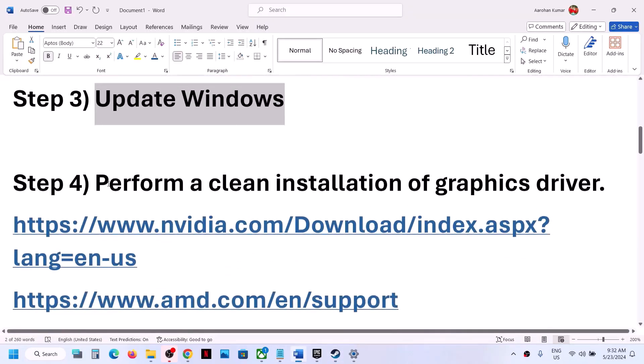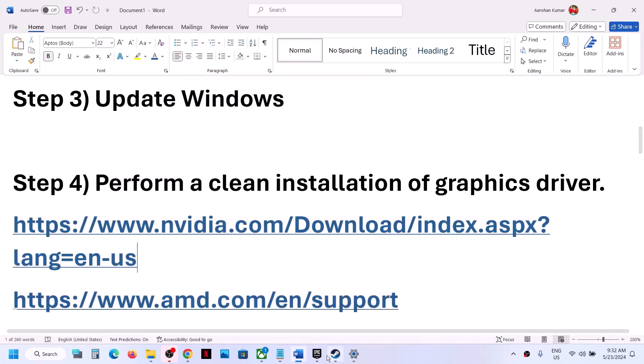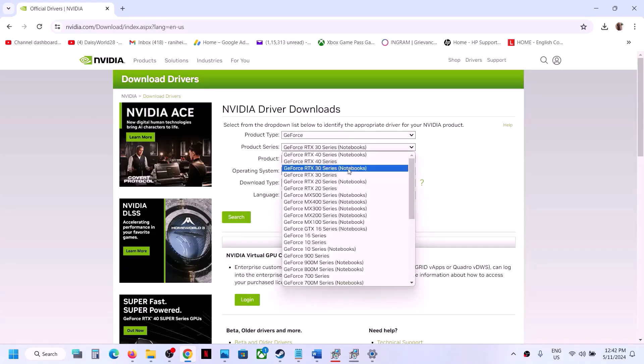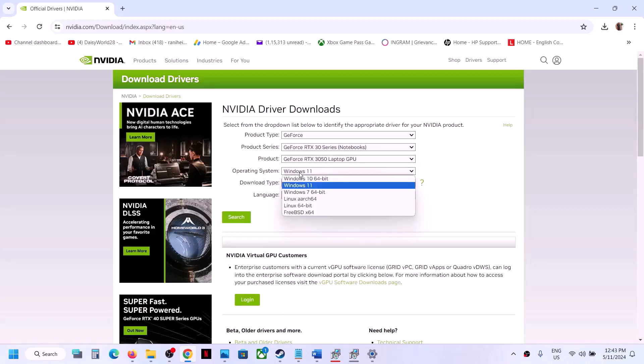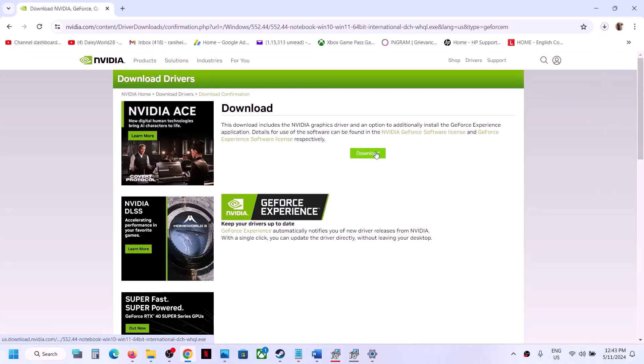The next step is to perform a clean installation of your graphics driver. If you have an NVIDIA card, go to the NVIDIA website and select the right product type — for example, GeForce. Select the correct series (e.g., 30 series notebook), select your specific graphics card, and select your operating system (Windows 10 or Windows 11). Choose Game Ready Driver, click Search — the latest version right now is 552.44 — then click Download twice and let the download complete.